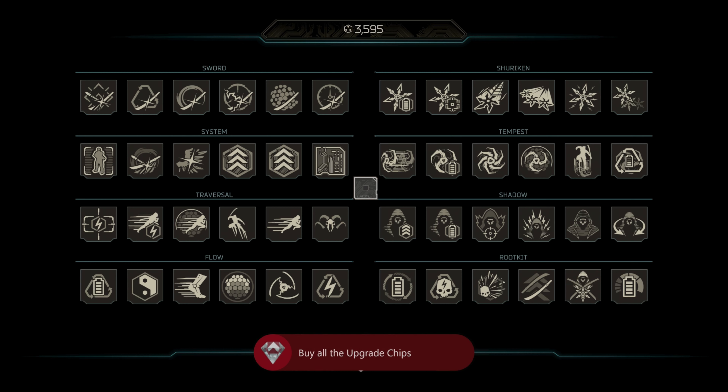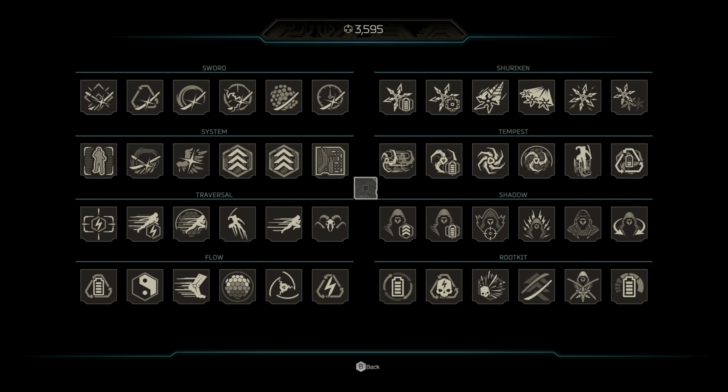You can also farm the data simply via the level select, or by doing the Rockrunner.exe mode. And that is it for the achievement — buy all the upgrades.